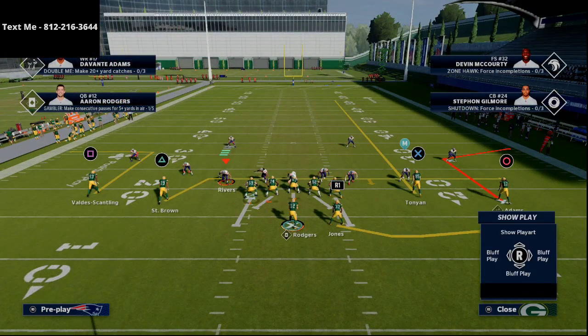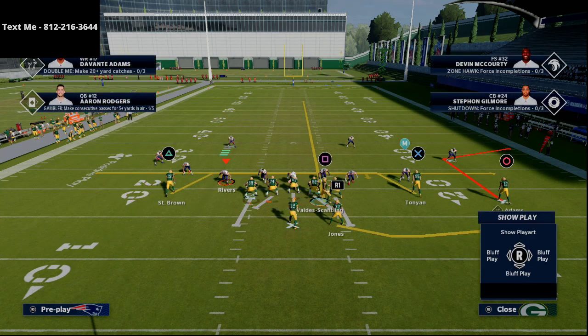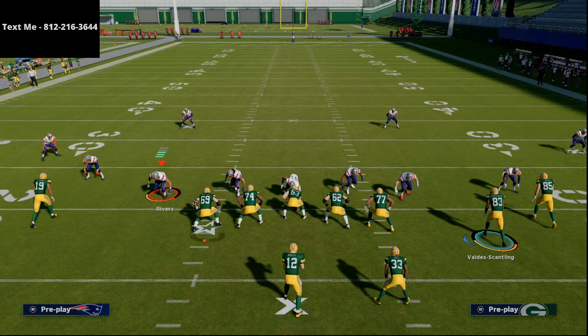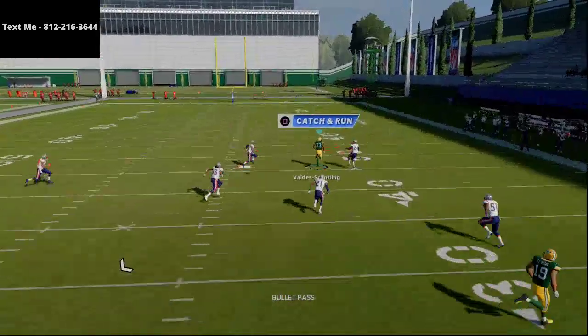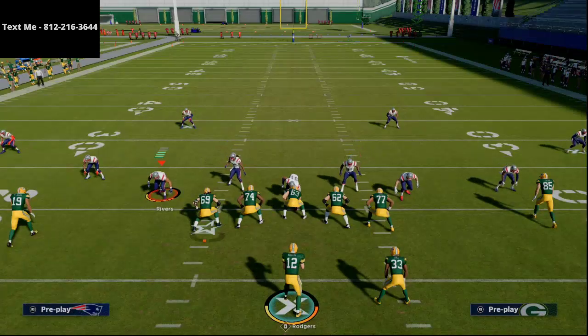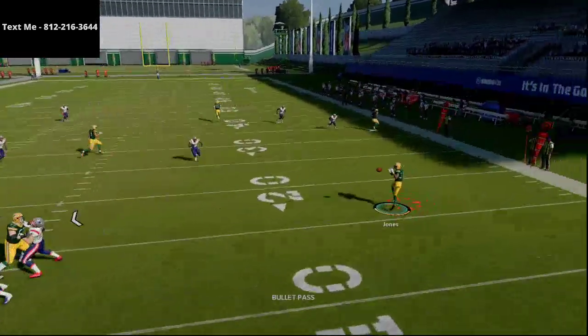We'll pop that tight end on a streak. If you wanted to leave the mesh, you could take Marquez Valdes-Scantling, motion him over, and put him on a streak. It does sometimes work a little better because the tight end is on the line of scrimmage while the slot receiver is off the line of scrimmage, so the route timing syncs up. You can hit this right up the seam. Most people are going to go deep half, so we can basically have a simple flood — you're reading high-low: is he going to the flat or the other routes?